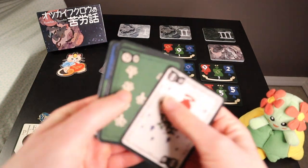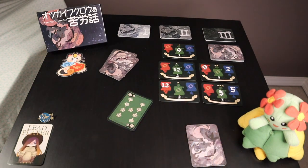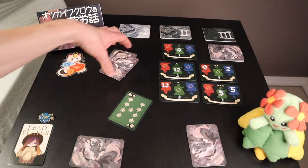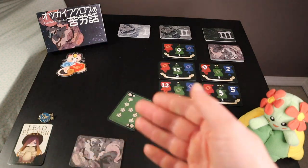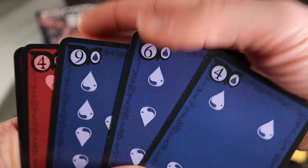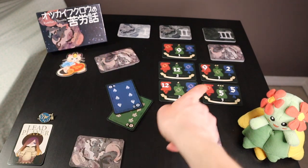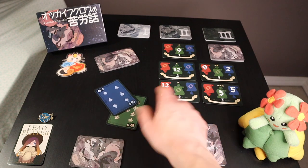The lead player looks like they want green to work, so they're going to lead with this nine green. Familiar's Trouble is a must-follow game. Coming to Meowth, they have to play green if they have it. Since they don't, they can play whatever suit they want. Since they know green has just been played and there's an Aaron that's both green and blue, they think they're going to play one of their blue cards. If they play the six, the total value of blue is above five and the total value of green is above five as well, so they've already hit this Aaron.